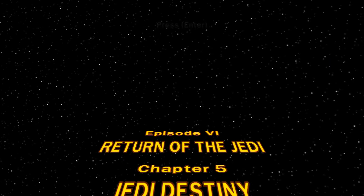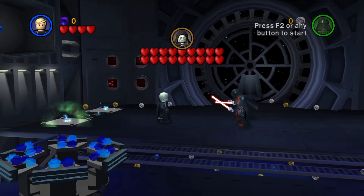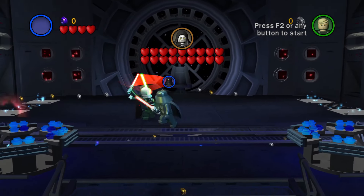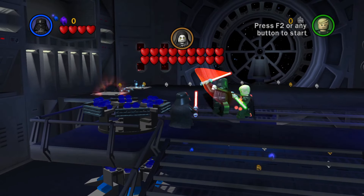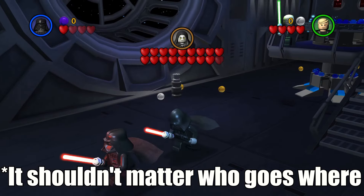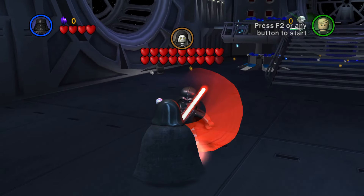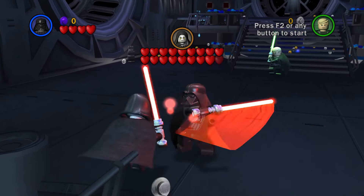Chapter 5, Jedi Destiny. This level is very unique because it is the only level that has both playable characters as force wielders that doesn't require any force uses. Using player 2, get Luke into this corner and get Palpatine as far over to the left side as possible. When Vader spawns back in, push Sidious down the core shaft.